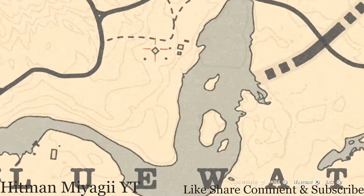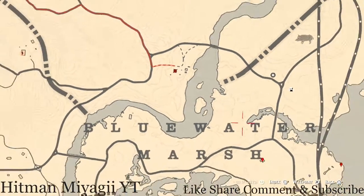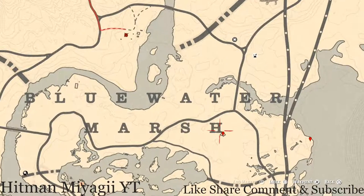I also want to tell you about this spot inside this house — you will get a lost jewelry item, which is a Magnate Turquoise Ring. It's on top of the fireplace, on the mantle of the fireplace. Make sure you go and grab that as well.